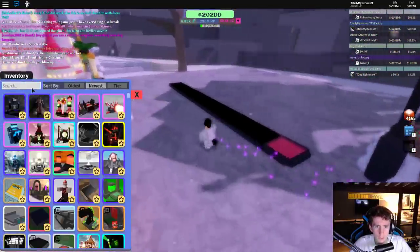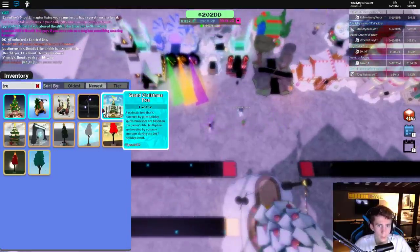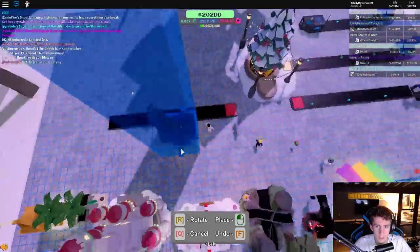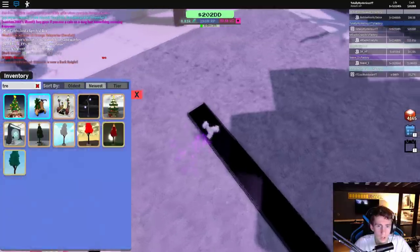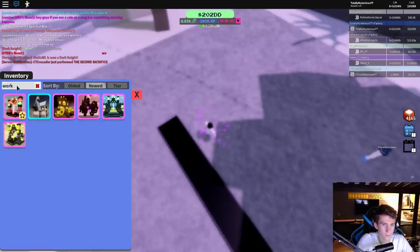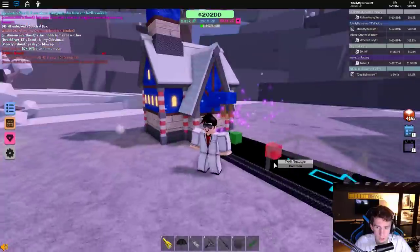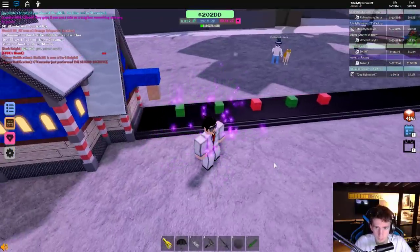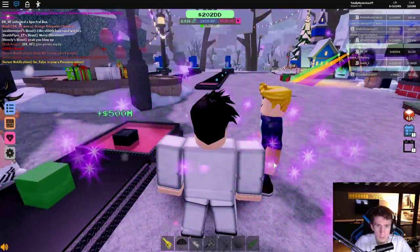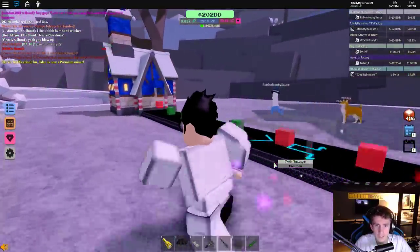Alright, so right now we are going to test Santa's Deluxe Workshop. Let's give this a test in ore value. I know that these gifts will also upgrade, because you know how Workshop upgrades ores? If it gives a white present... Alright, let's see. 500 million! Oh my god! Yeah, it's nuts. That is so good!